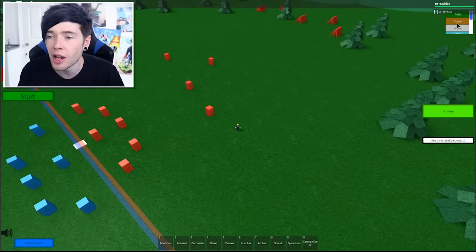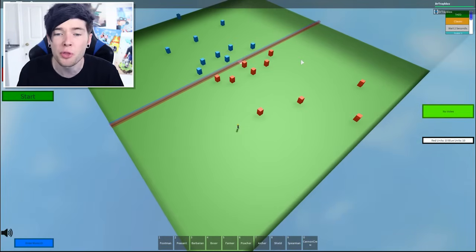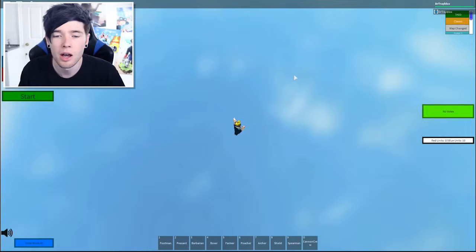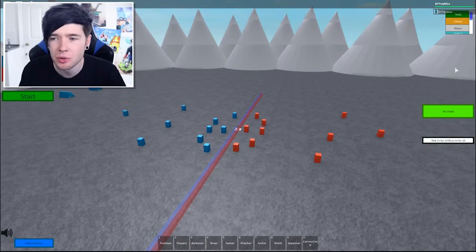So what we can also do is change the map. We've got classic, which is just like a standard map. We've got the moon, which we can choose. Moon — oh, the moon killed me! Why? There we go, look at the moon battle. That is awesome. Then we've got some other ones up here as well.